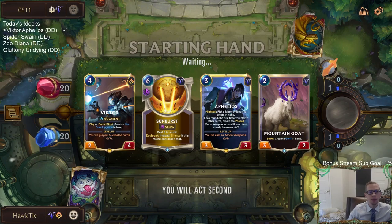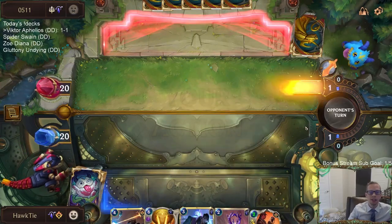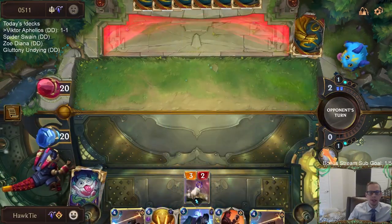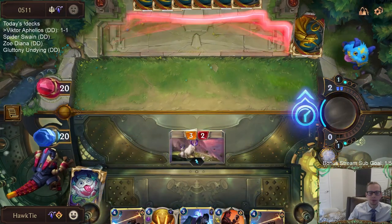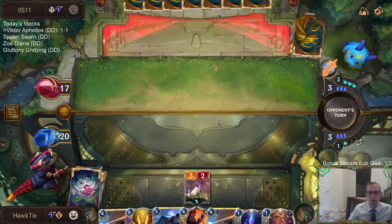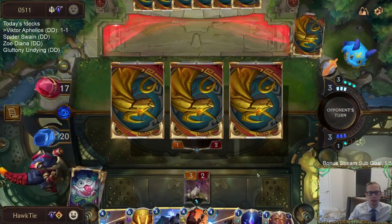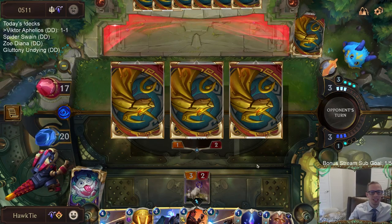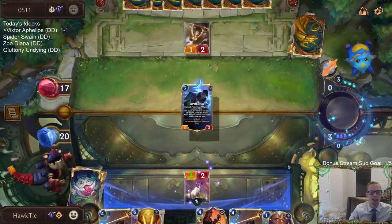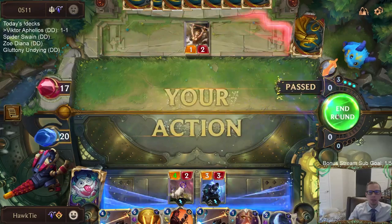I can definitely see Sunburst being very important to killing a Leona or something like that. Maybe they have a five mana dragon that's going to do some challenging. Well, this is pretty nice - I guess I can play Gem, then Nightfall Aphelios next turn. If I do that, I'm not playing Victor for a little while. Yeah, always turn-one Gotcha. I have two Hushes in my deck.